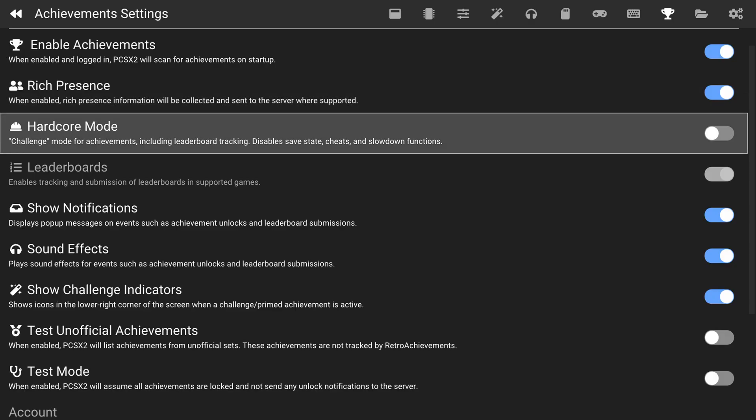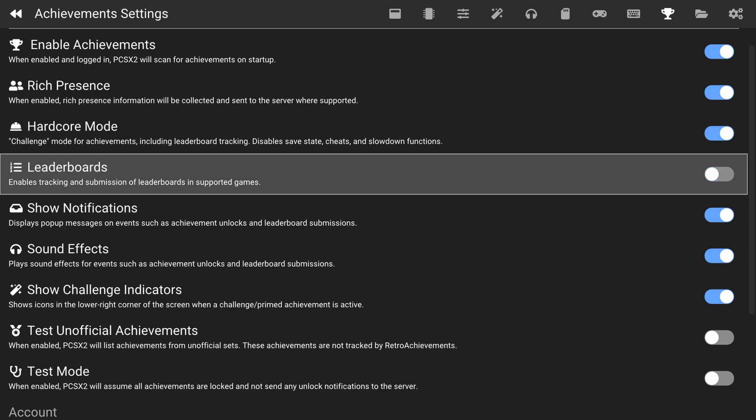Next up we have Hardcore Mode. This lets you play games the way they were originally meant to be played — you lose out on things like save states, cheats, and slowdowns, but it gains you access to Hardcore Mode achievements which are worth more points, as well as access to leaderboards and other challenge tracking which isn't available if it is off. Personally, I like this one. Once the option is enabled, you see that it enables leaderboards, so you can choose to enable or disable leaderboard tracking here.